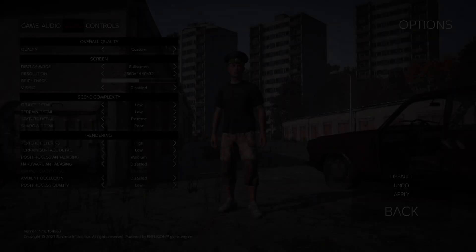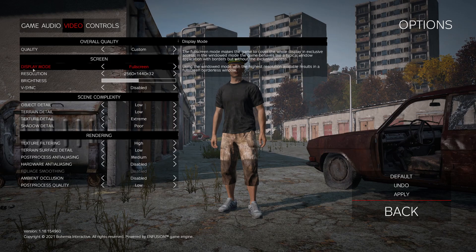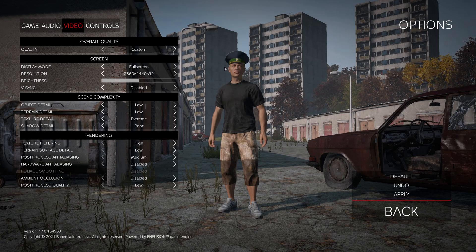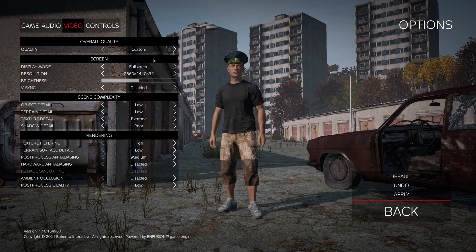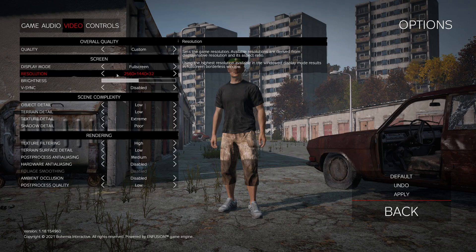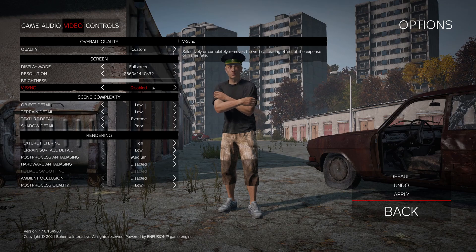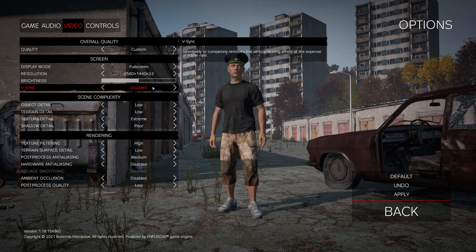Now let's go inside the game for the in-game settings of DayZ. For quality, go with Custom because we're going to change everything. For display mode, it's super important to play Full Screen — don't use other modes as you'll get stuttering, lag, and FPS drops. For resolution, just play native; you don't want to downscale here unless you're using NVIDIA NIS or AMD Super Resolution. For V-Sync, I recommend to disable it — even on my laptop I get weird stuttering and a big amount of input lag with V-Sync in this game.